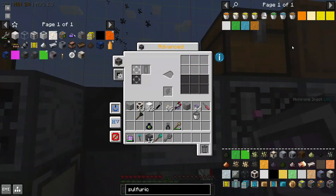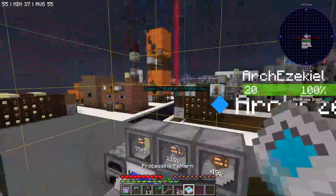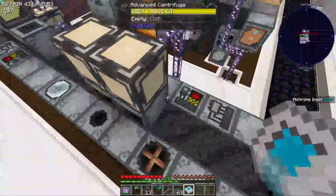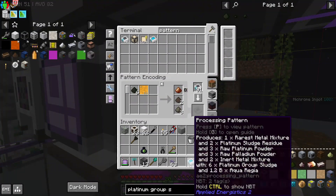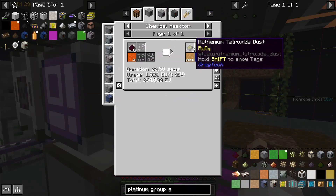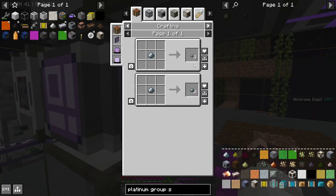We need to automate an HV centrifuge for this. Aqua regia is made in a mixer, so we'll put it in our MV mixer. And we'll set up a recipe which makes rarest metal mixture. I'm pretty sure we'll also need this inert metal mixture at some point to get ruthenium, but that's not necessary right now.